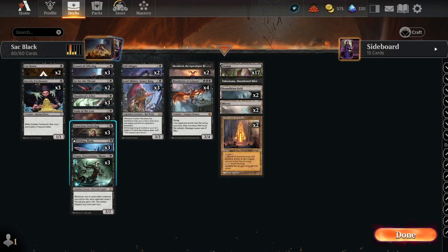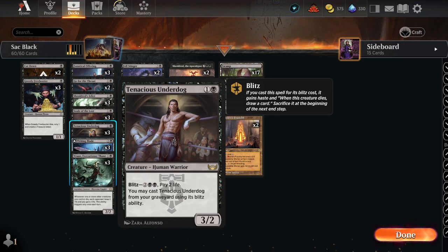We're running three Tenacious Underdogs. This can come back — we can sacrifice it using its blitz cost, paying two life. This is important because we'll see what it does when we reach the last card in this column.